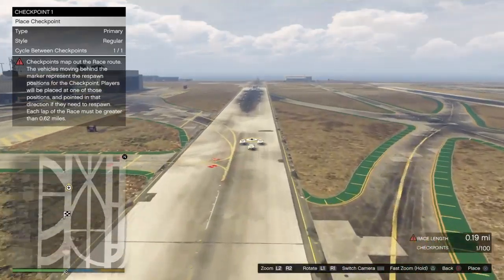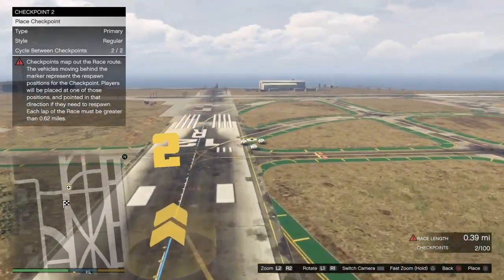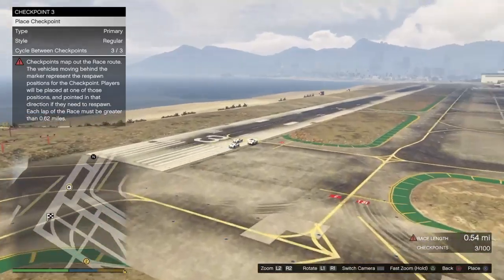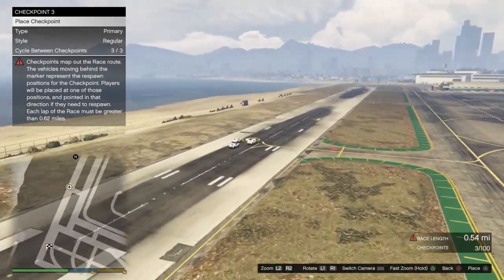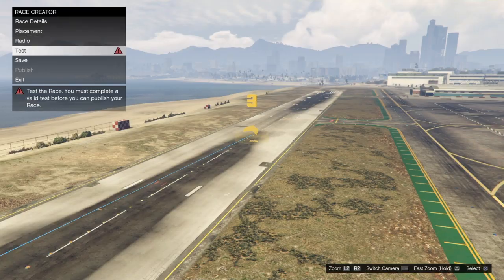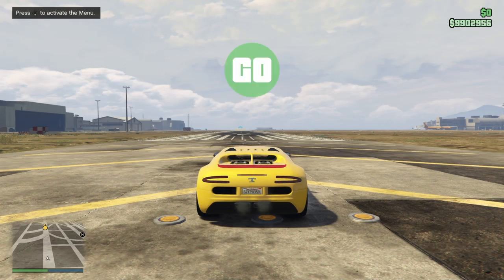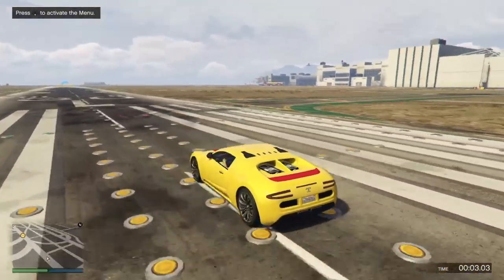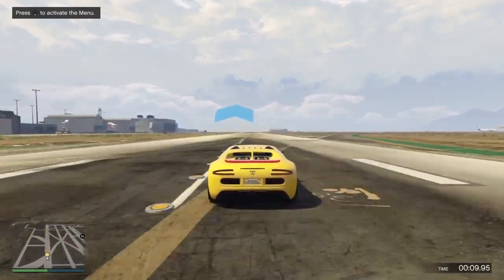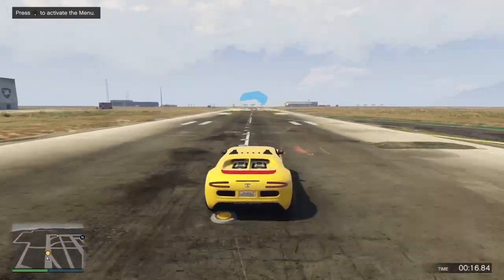We're at 0.2 miles right now, so keep going. Follow the airport strip and you're done — really easy. Once you've finished the layout, back out of this and go ahead and test the race. I set the class to Super to make this a lot faster. I could have picked a faster car than an Adder but it's better than a sports car. Just go through the checkpoints and complete the test.